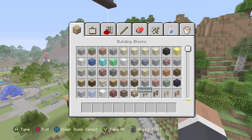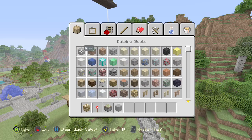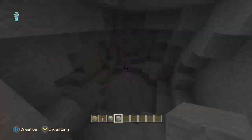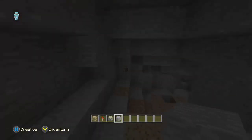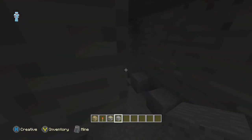So all you're going to need is glowstone, redstone torch, sticky piston, and some stone. This is a cave glitch. It's going to help you find diamonds, find any resources, and help you find the end portal.